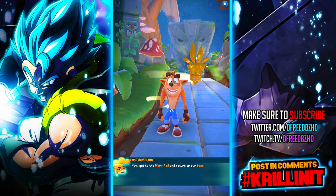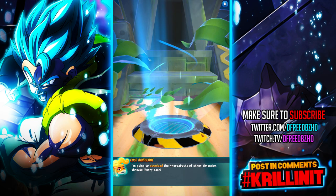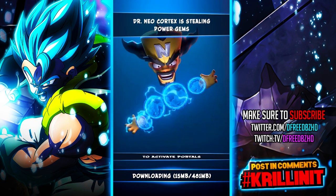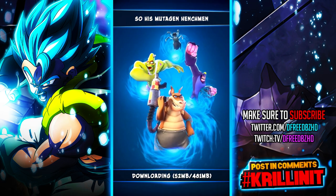Now get to the warp pad and return to our base. I'm going to download the whereabouts of other dimension threats. I'm going to pause it and proceed from here and kind of fast forward past this part.